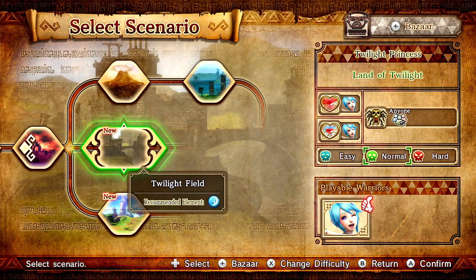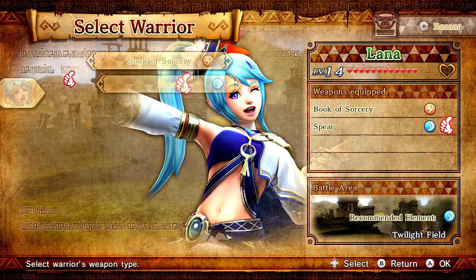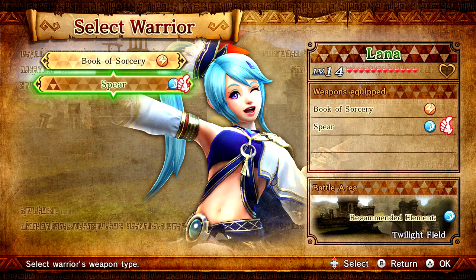Hey, welcome back to Hyrule Warriors! I'm Zelda Master, and in this episode we're gonna be starting off the Twilight Princess scenarios. We're jumping into the land of Twilight here in Twilight Field, and we're gonna be playing as Lana because she's the only character we can play as. The recommended weapon is the spear, so I'm gonna be using that.